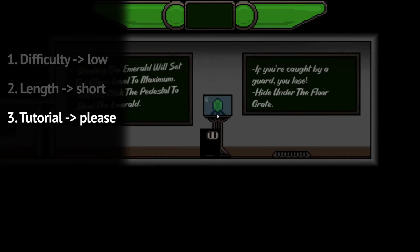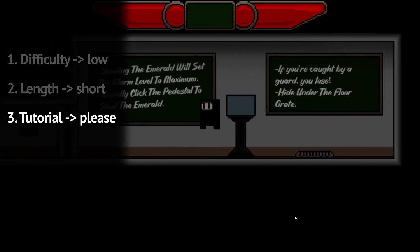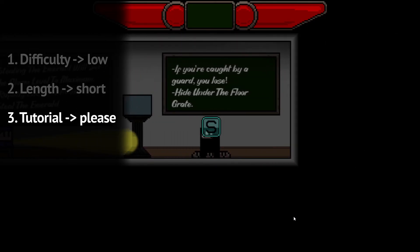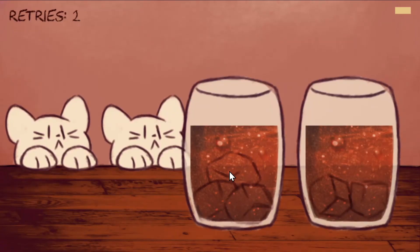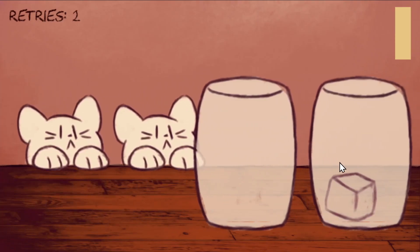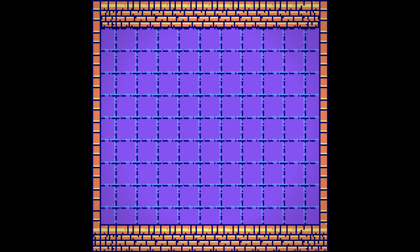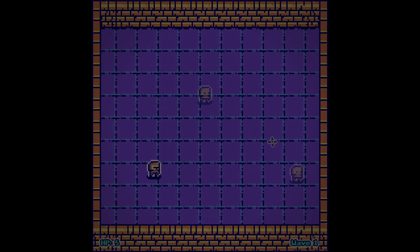The last tip is to have a tutorial. It doesn't need to be a full-blown tutorial level, but just be aware of your game's first-time experience for players. If people can't figure out how to play your game, they're not going to rate it very well. Game jams are great for testing out ideas, and a lot of full-blown games have started out in game jams. So if you think your game has potential and you want to put it in front of a wider audience, be sure to check out the linked video where we show you how to do just that.